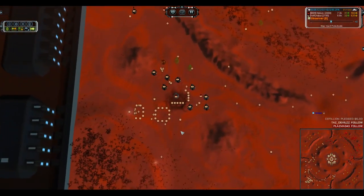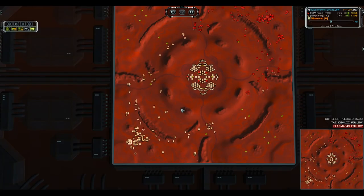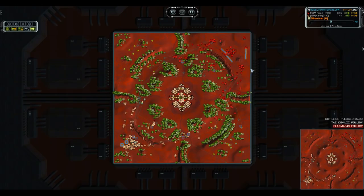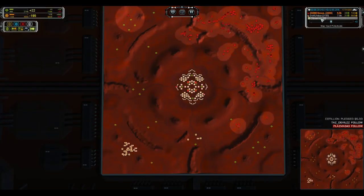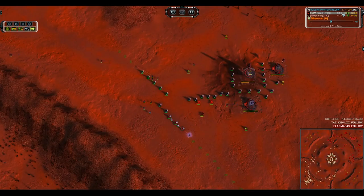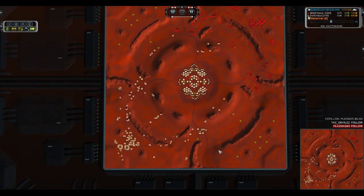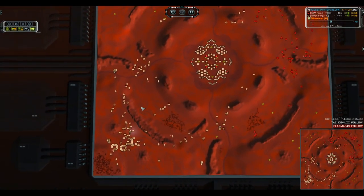Ajax is not upgrading nearly as many mass extractors as I thought he would be at this point, but both players are planning on building loads of engineers for reclaim. Looks like Ajax is doing most of his reclaim on the outside edge. Nexus has cleaned his base up quite nicely and is moving to the outside edges, whereas Ajax has not cleaned his up at all. Ajax is on 5,600, Nexus on 7,100 — Nexus quite substantially in the lead on economy.